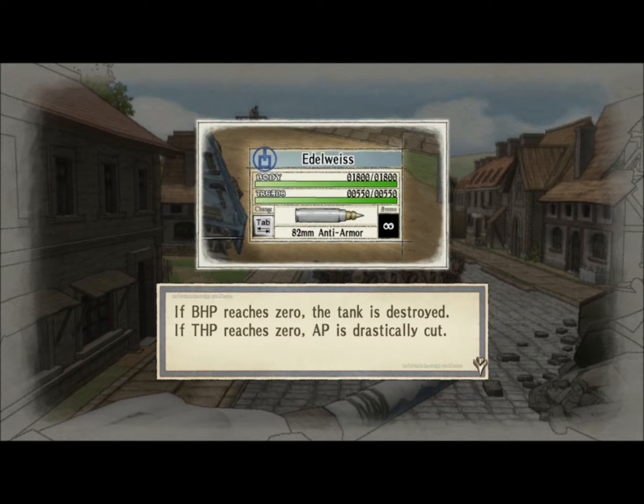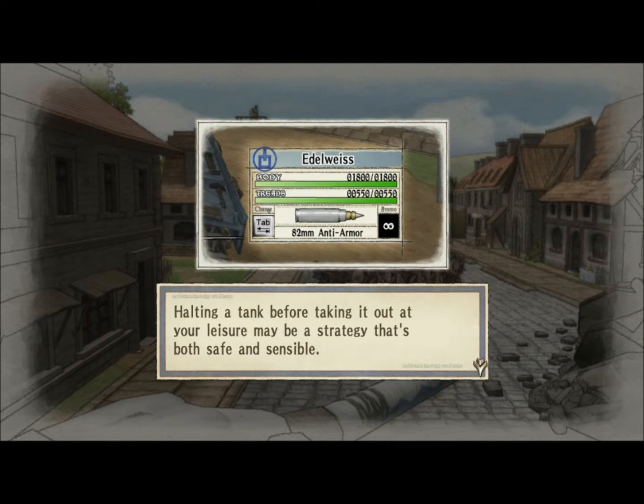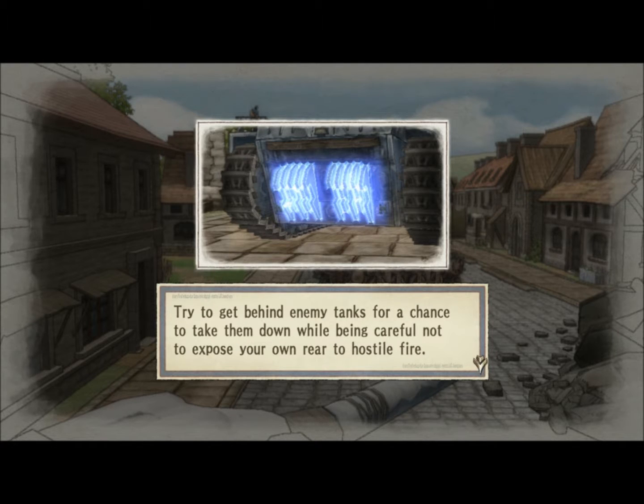Attacks to the tank's body and main cannons will reduce BHP, while blows to the treads reduce THP. If BHP reaches zero, the tank is destroyed. If THP equals zero, AP is drastically cut. It's easier to deal damage to the treads than to the body, even with gritty enemies. Halting the tank before taking it out at your leisure may be a strategy that's both safe and sensible.